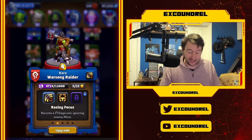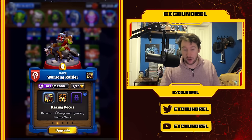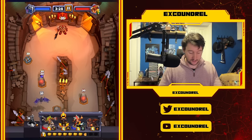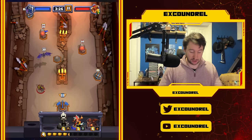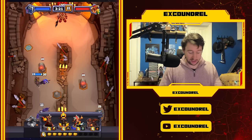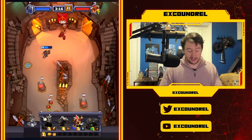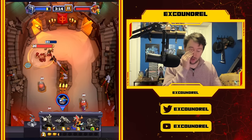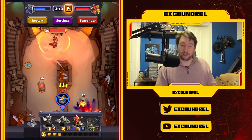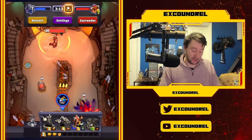Warsong Raider turns from being a pretty mediocre tank with good turret damage into essentially Warcraft Rumble's version of a Hog Rider - it just runs at an enemy tower and takes it regardless of what happens. Raising Focus makes it ignore unit collision and run straight at the tower. Here in-game, you can see it runs just past the Huntress, ignores her completely, and runs straight for the boss.